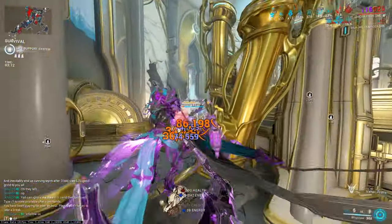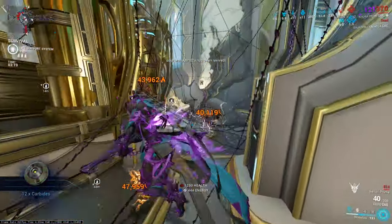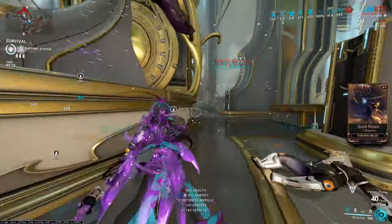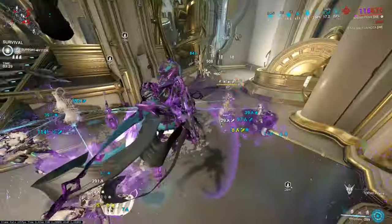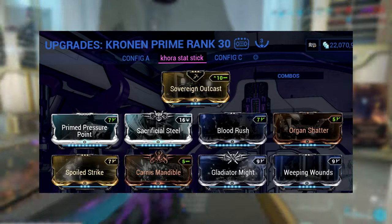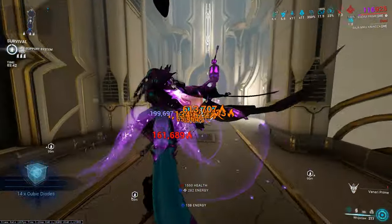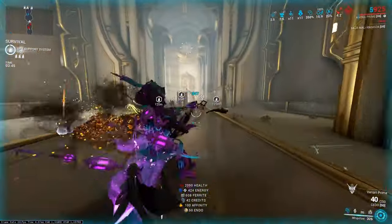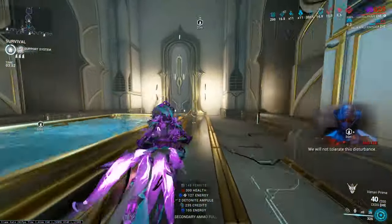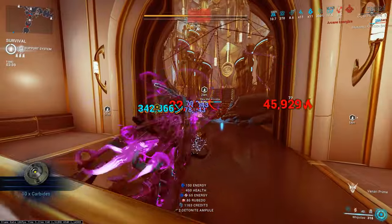Putting the 60/60 mods is basically useless because you don't need increased status chance, but you can put them on if you really want. The build I honestly recommend you try is this one on screen: we took out Prime Fever Strike and replaced it with Blood Rush, and replaced Shocking Touch with Weeping Wounds. Weeping Wounds and Carnis Mandible have really good stats together — that's why I did not use Buzzkill. When you increase the slash weighting of your weapon, that increases Whipclaw as well, meaning we'll have more slash with our Panzer Whip profile giving us Viral, which is incredibly good for end game.